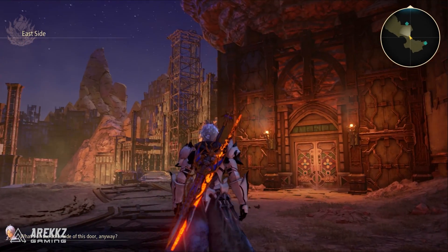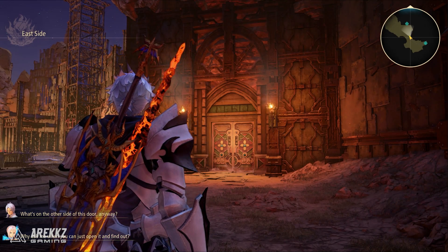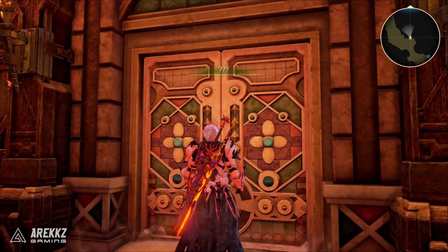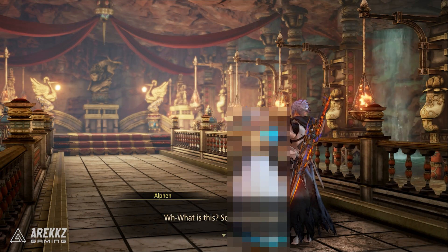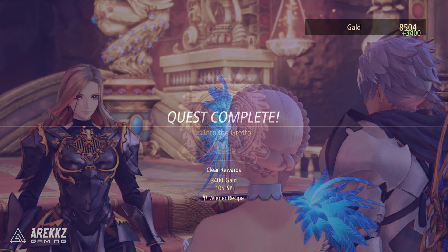Once you have the key and you walk to the east side, it will actually initiate a dialogue and begin a sub quest. You then walk up to the door, use the key, and go inside. There'll be a little dialogue and an interaction between the characters, but once you've done that you will complete the side quest.